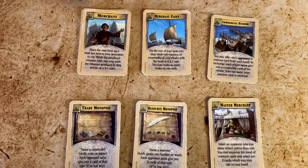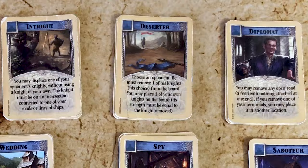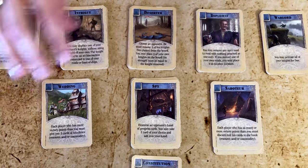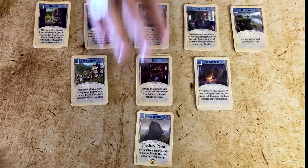The trade track will help you make better trades or steal resources or commodities. With the politics track, you can move robbers, knights, and even roads, steal cards or resources, or score one extra point.